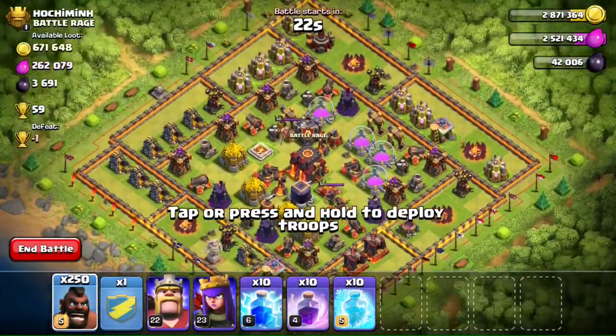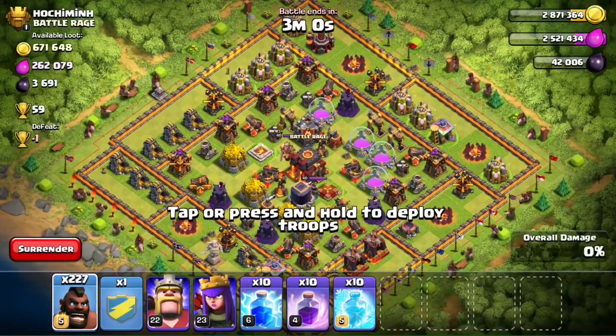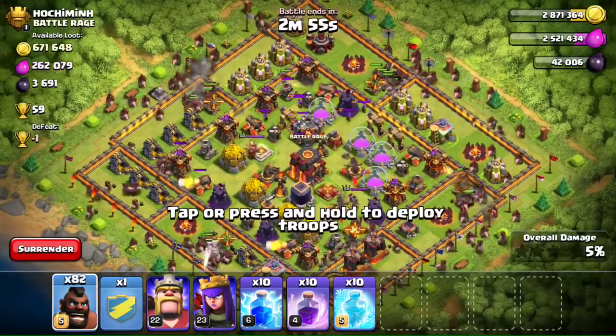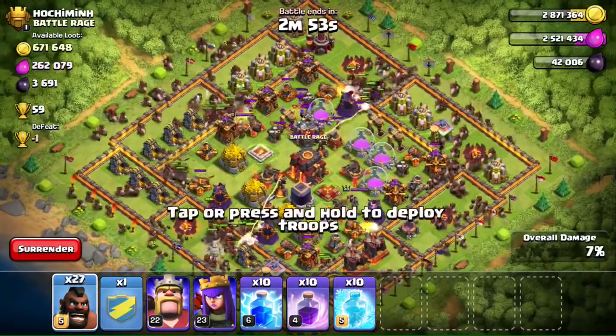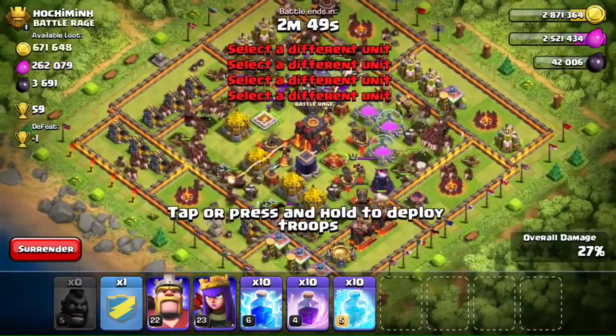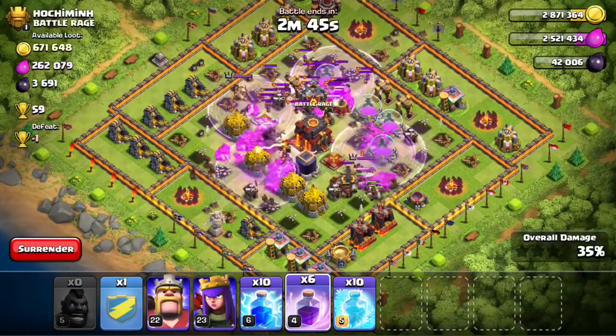Next base we found is Hot Shame, from Battle Rage, also in the Titans League. He has a lot of loot — more than the last three we did. Same thing: we're gonna drop the hog riders in the four corners of the base and watch them all go to the center and destroy all those buildings. There's nothing that can stop us now.